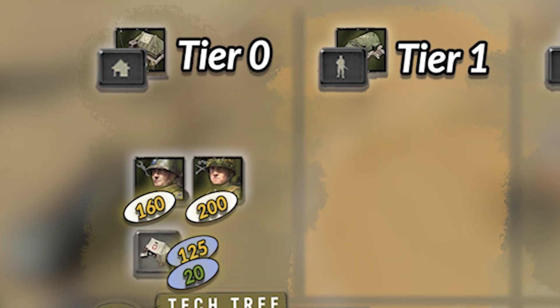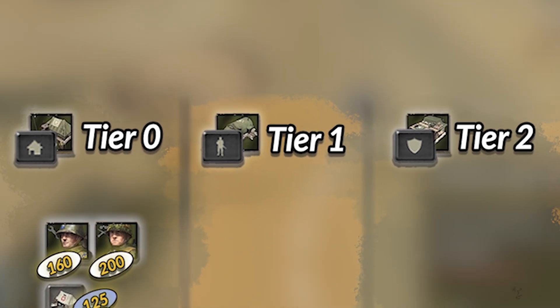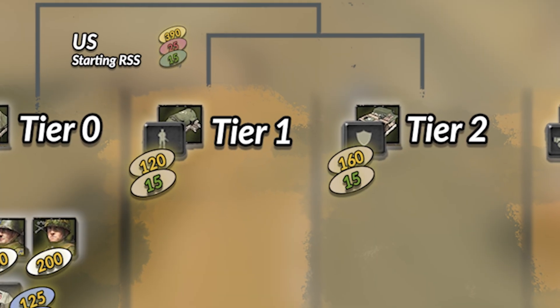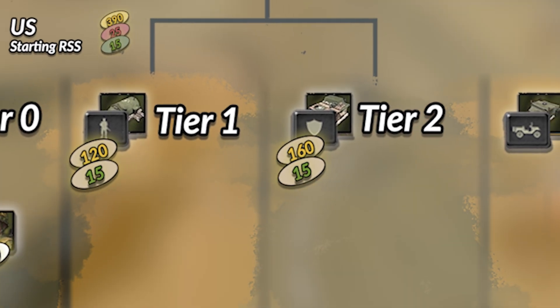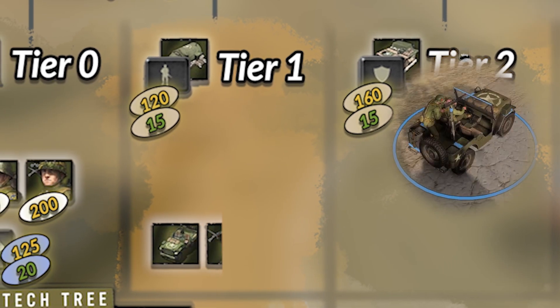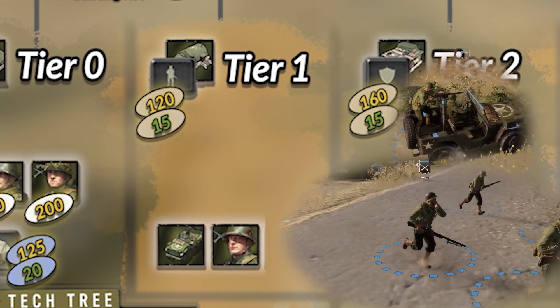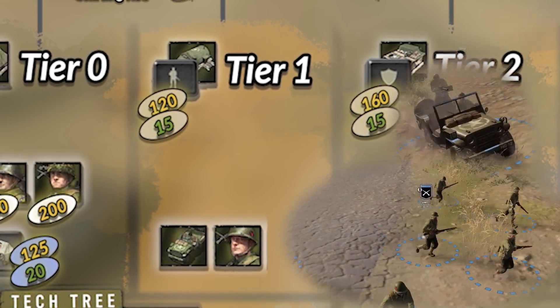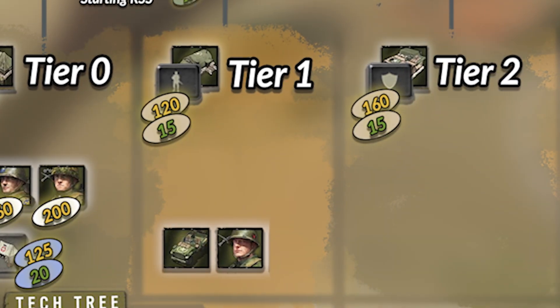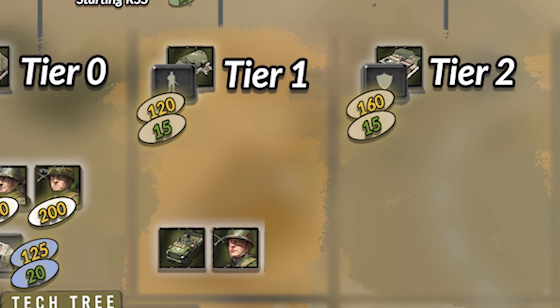However, compared to DAC, the US can also afford to start the game by teching either tier 1 or tier 2 with its starting resources. In tier 1, the US gets access to the 4x4 truck as well as the riflemen. The riflemen will usually be the US's main infantry, and thus this tech structure will probably be the most common to start the game by constructing.